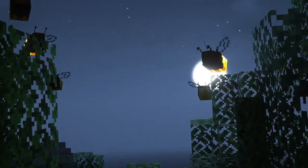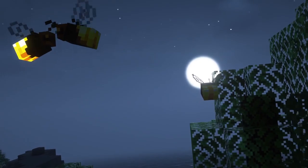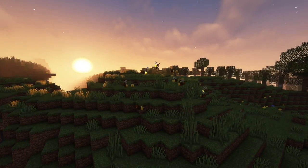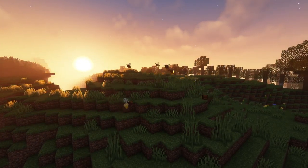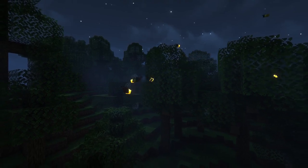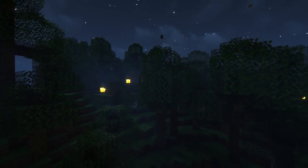Fireflies are mobs which glow in the night and can be found in biomes such as forests, plains and swamps. During the day they will hide in grass. They cannot be bred, but if you kill them they sometimes drop glow goop, which can be turned into a potion of glowing.